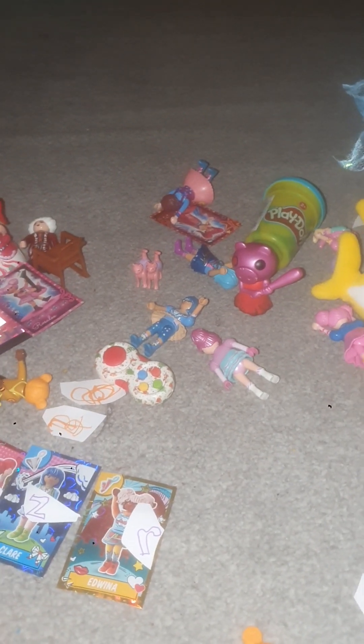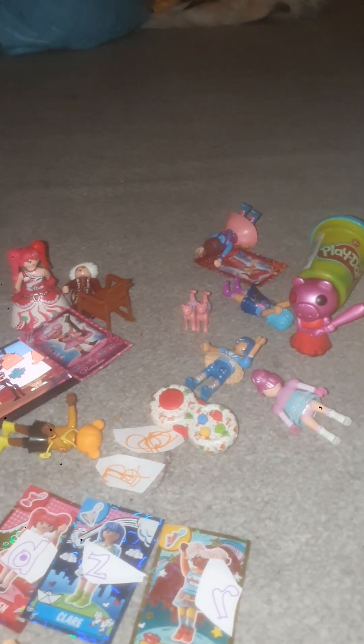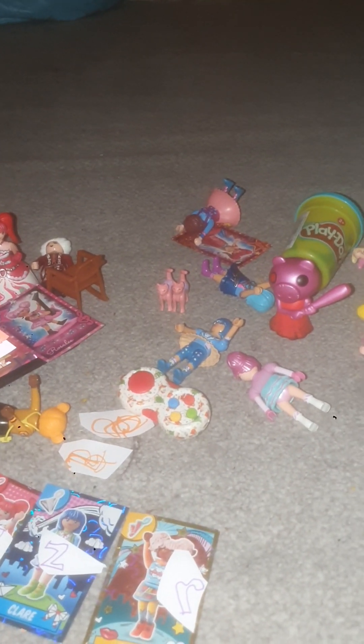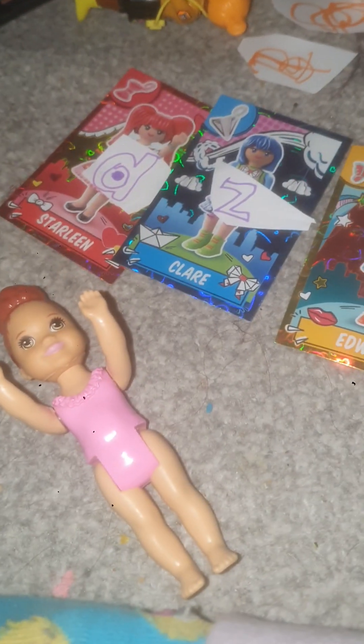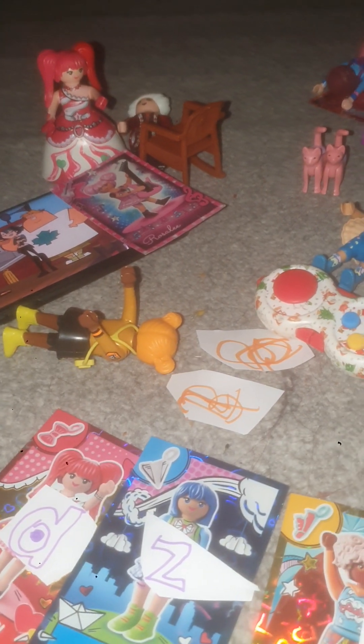Whoa, cut! This time we made 40 bloopers. First of all, Lady Nightmare is here again. Second of all, Edwina and Viona are missing. Third of all, we made a glitchy blooper on Claire and Rosalie. Fourth of all, there are Everdreamer clones here. Fifth of all, this time we have a different pet and it has a clone. Sixth of all, we have Comic World cards. Seventh of all, three letters are on top of each card. Eighth of all, Piggy is here. Ninth of all, we have a different fidget here.